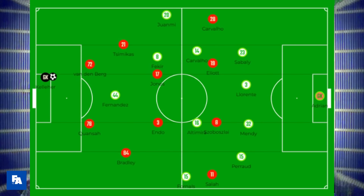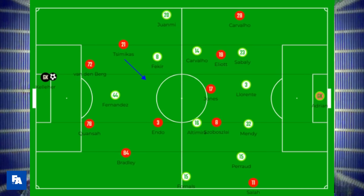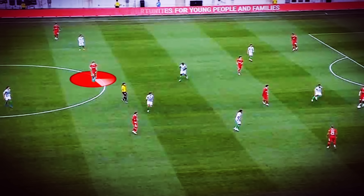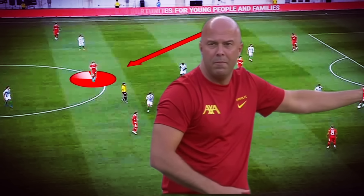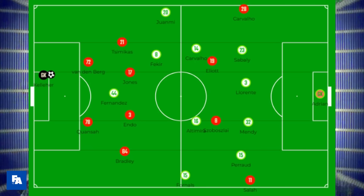The two Liverpool pivots remained pretty much in line during the match, but in the instances that one advanced, the position of Liverpool's full-backs in the half-spaces permitted them to cover the space and, as we will see with Bradley, move into more advanced central positions. There is some flexibility permitted to the players by Slot. As play advances into Betis' half, Liverpool's double pivots move into the final third and played close to the two central attackers.